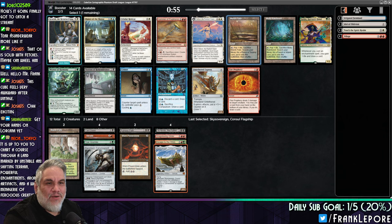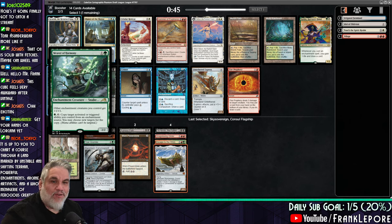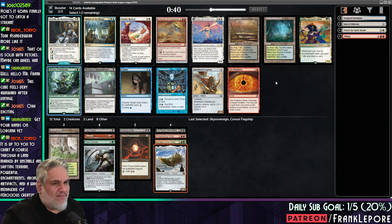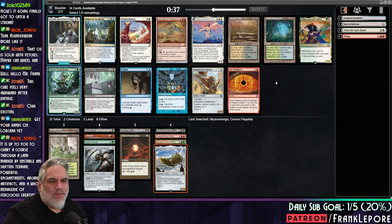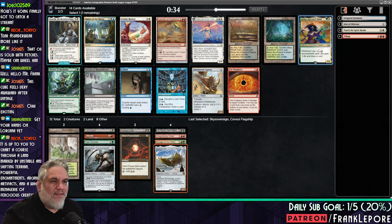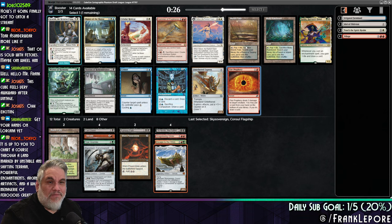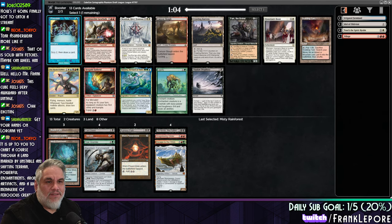All right, so we have white, white, white, white, white, two lands, white, blue, blue. We have about three cards we can pick from here. Other enchantment creatures you control get plus one plus one. I think the problem is I'm not drafting around the themes in this cube, because the cards for the themes are kind of unimpressive to me. I don't want to take a Sithist in a cube for some reason. So instead I'm like, I'll just take Fire Prophecy. I mean, we could easily just take one of these anyway. I'll just take the Misty Rainforest.